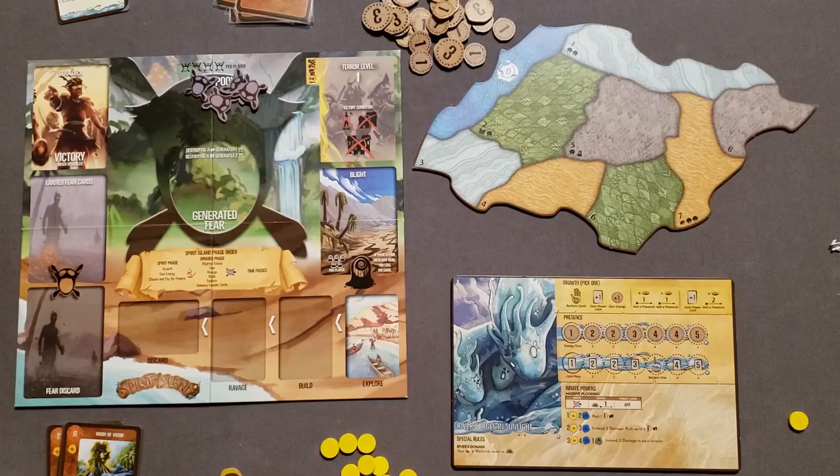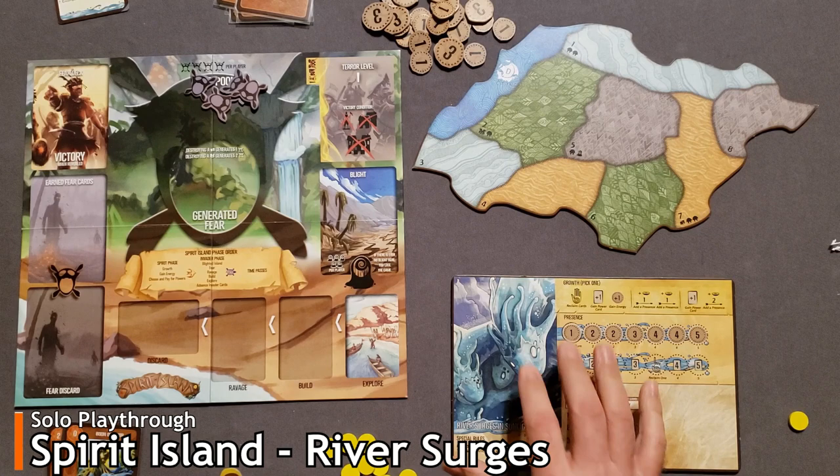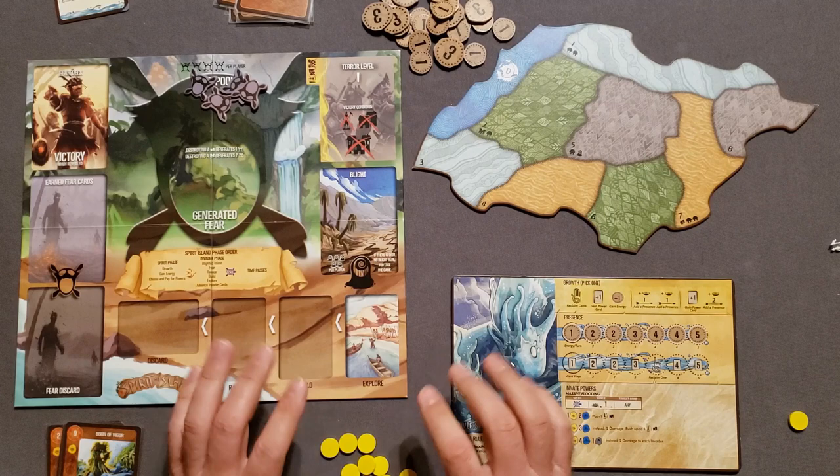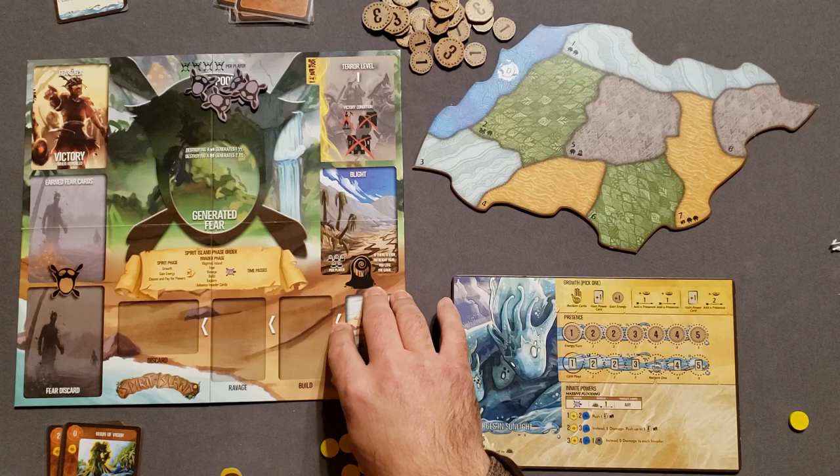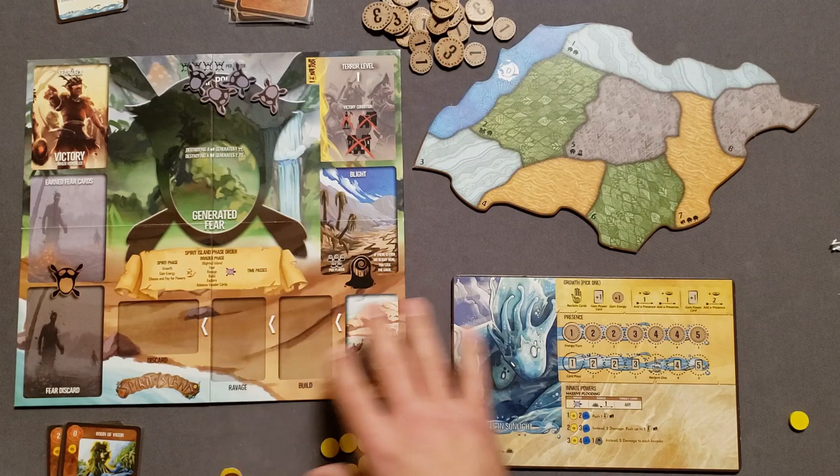Thank you for joining me on Tabletop for One. Let's show you how to get this set up for your first game. The first thing you want to do is set up the boards like this. You've got the fear board that has the phases and everything on it. You're going to put four fear here — it's four fear per player. If you were playing with more than one character, you would add the appropriate fear in that spot.